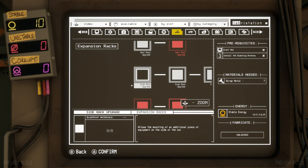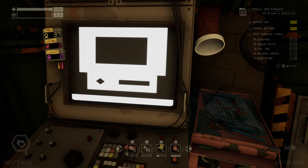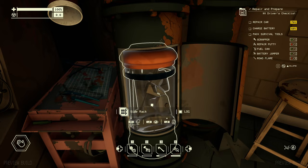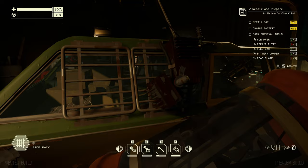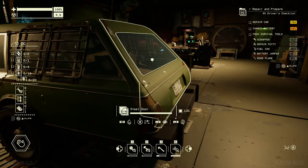Aside from blueprints, the fabricator also creates physical objects you can stick directly on your car. For example, a side rack upgrade — it requires the craft mat, the scanning antenna, seven scrap metal, and 0.3 stable energy. I build it and it comes out of the side refrigerator unit, then I pick it up and put it on the car. The side racks go on the rear; I've got two on here, plus my electro antenna which charges the battery from lightning strikes. So the fabricator doesn't just do blueprints — it creates physical objects too, provided you've got the right resources.